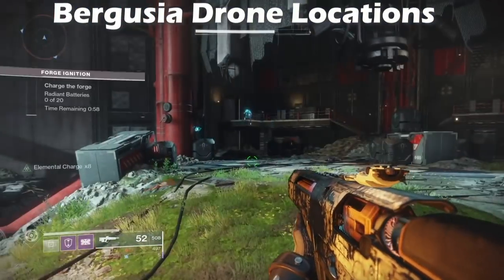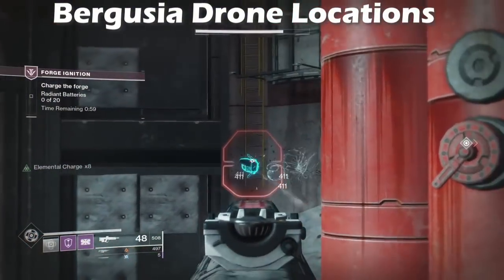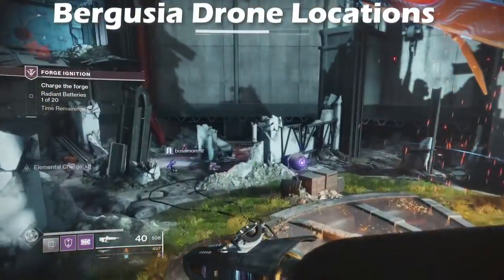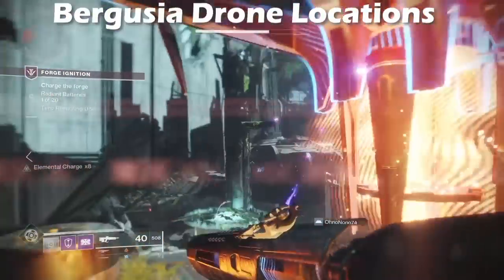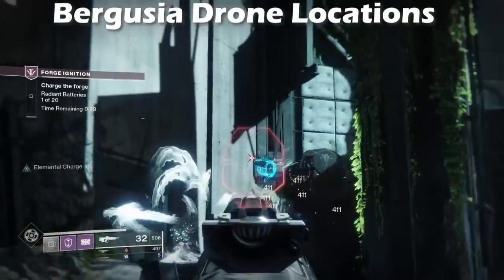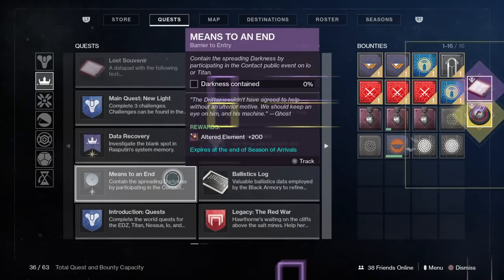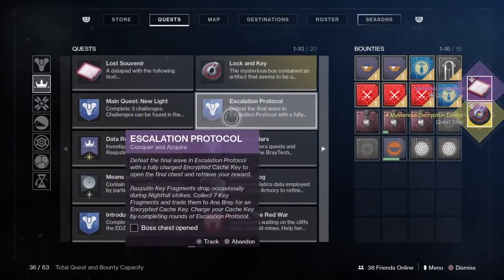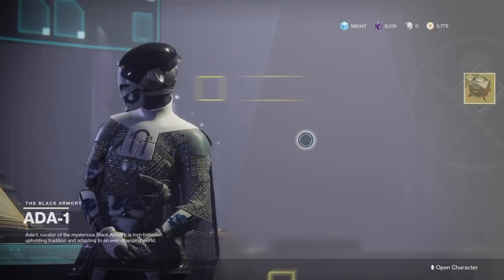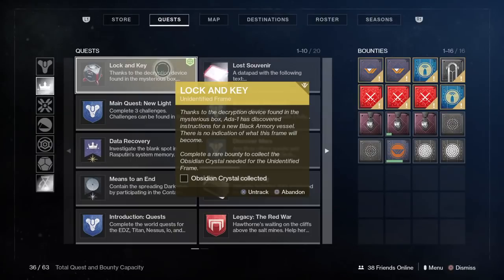Once you have your glimmering amethyst completed, the next step requires you to get maximum temper on the Bergusia forge. This is where the daily forge rotation might slow you down. You need maximum temper on Bergusia to get the key to drop, and then you'll finally be able to open the Mysterious Box. Once you insert all four keys the box will open, and you need to return to Ada-1 to continue the quest. She's then going to give you an unidentified frame, which is where you'll need to get an obsidian crystal.